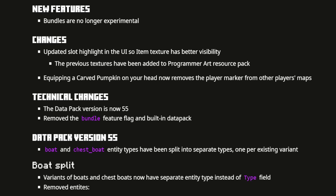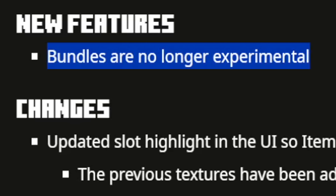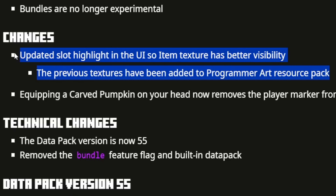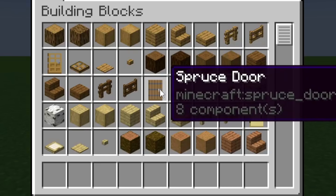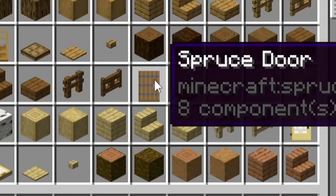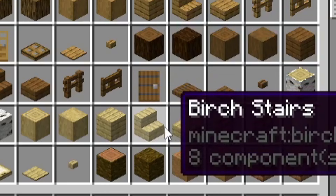There are definitely several tie-ins with the next update. Bundles are no longer experimental — that's not really the biggest change here. Equipping a carved pumpkin on your head now removes the player marker from maps. There's also a small UI change, very subtle but very useful. The highlight as you move your mouse over items in your inventory is now behind the item so as not to obscure anything on display.